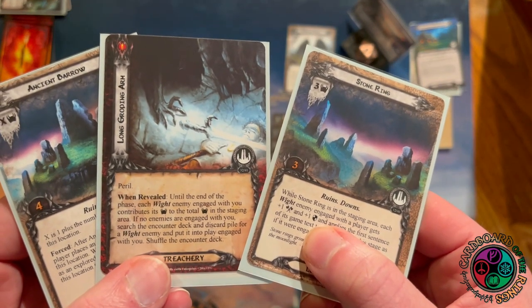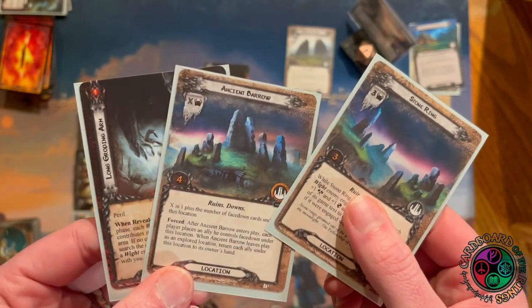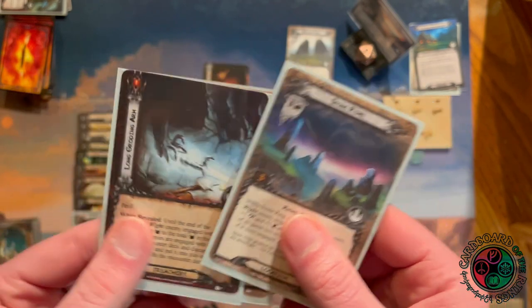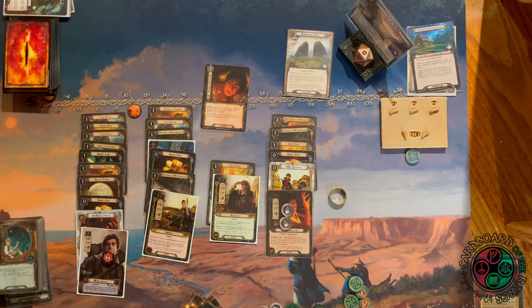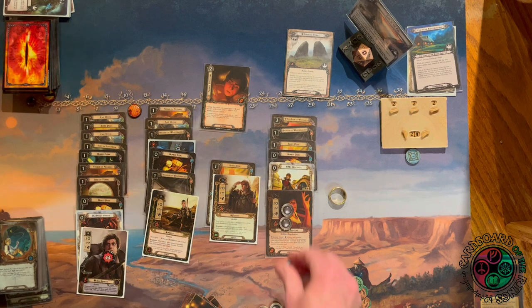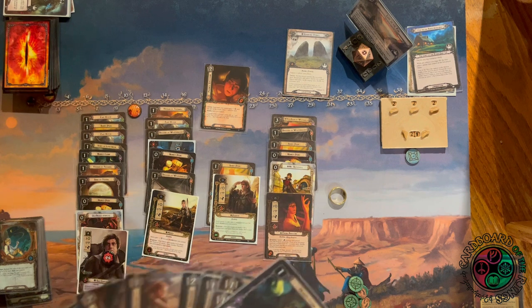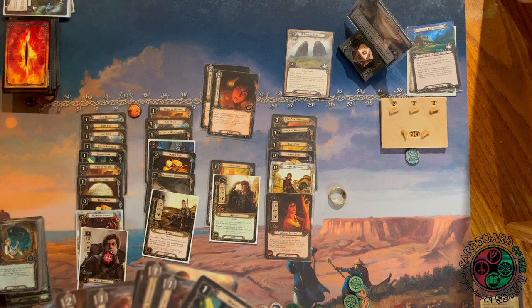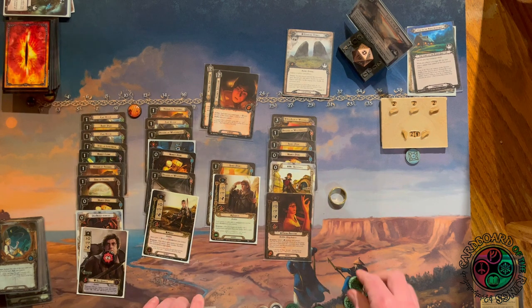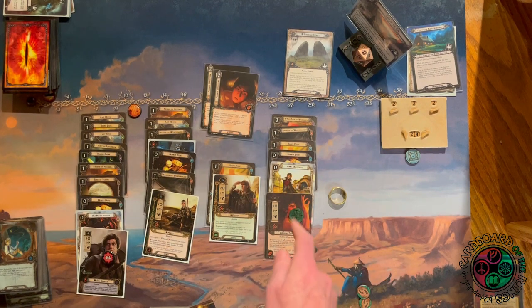I'll put the one-threat location on top — it just seems to make the most sense, only adding one threat. I've already played Frodo's Intuition so I can play a second one. I've already drawn all my cards. Let's boost each of my questing hobbits by two — I'll be sending a total of 17 willpower. I also realized watching this that I never drew Hobbit Pony, so I guess I forgot to put it in the deck when I built it — thematic since the ponies all ran away!